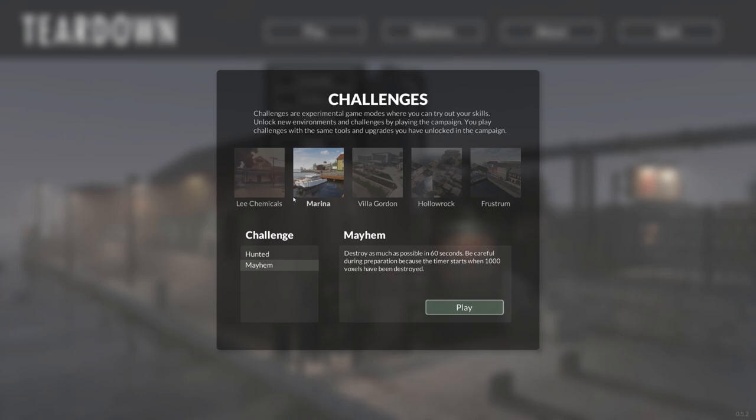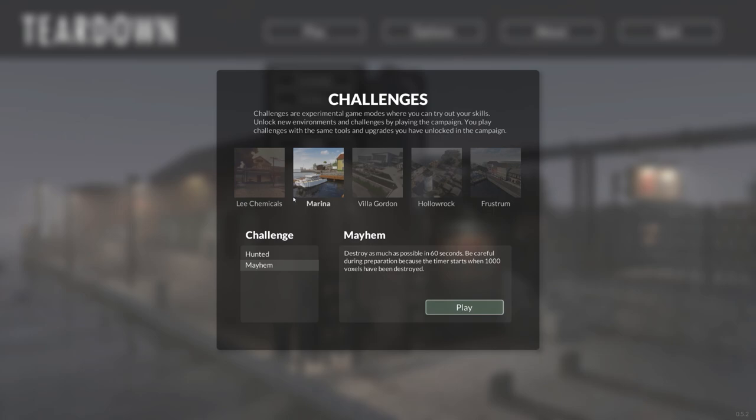That's a five-star rating! It took two or three real-time minutes to complete one minute of in-game time — whether that came across in the video I don't know, because it could have been lagged out in the recording. But that is a five-star rating on the first map — 1,355,479 voxels destroyed on Lee Chemicals Mayhem. We'll leave it there. Next time we'll have a look at the Marina, check out the Mayhem challenge, and see whether we can get a five-star rating there too. Hope you enjoyed the video — thanks for watching, take care!